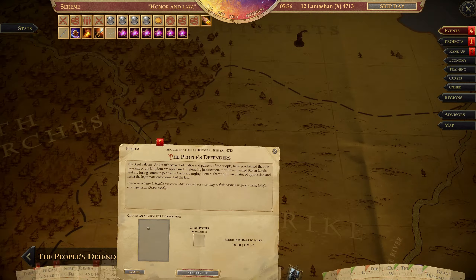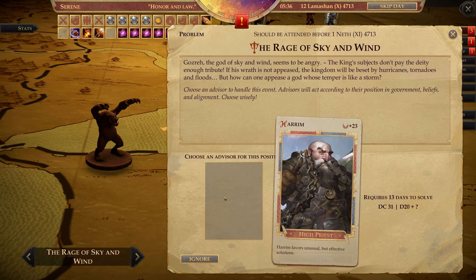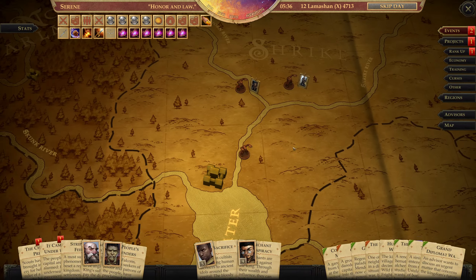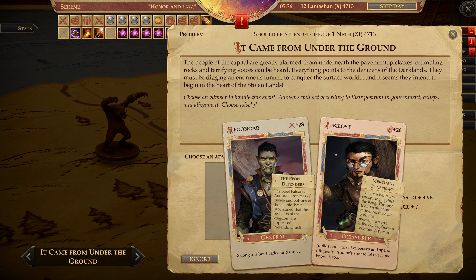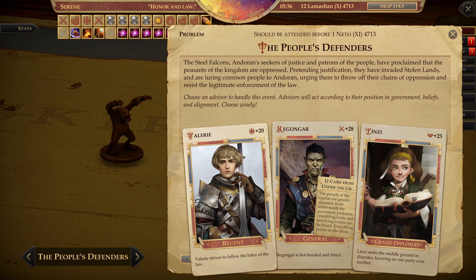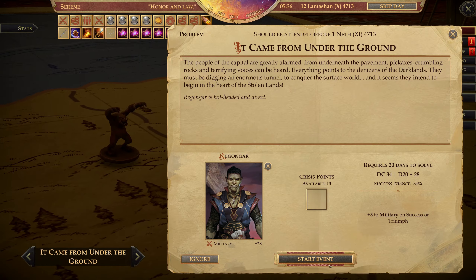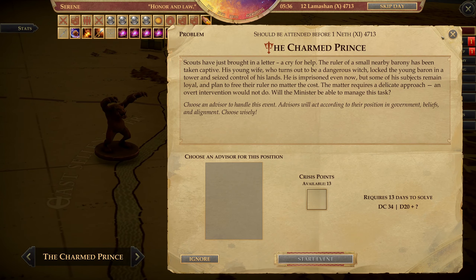Still no Bald Hilltop aftermath. Problem — easily resolved. Problem — somewhat easily resolved. Still waiting on this — five days. Problem — it came from under the ground. So maybe you go here. The Charmed — why is everything with Rigongar? This one I can send Lindsay. Go. Go. Go. And you I cannot do just yet. Nor you.